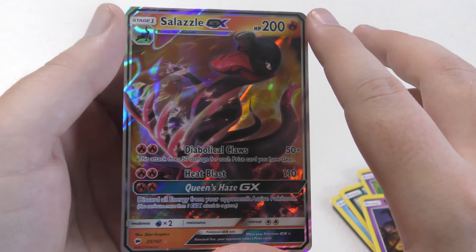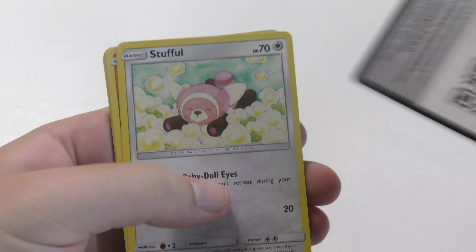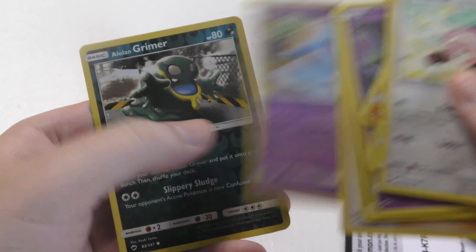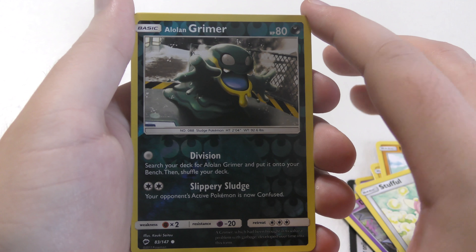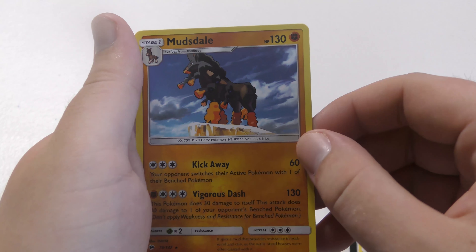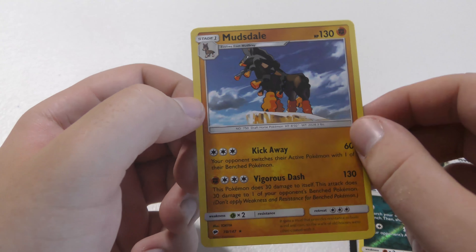Now I'm just thinking about Jurassic Park. We have an Alolan Grimer as the reverse holo — it's a common — and our rare is a Mudsdale, which is non-holographic. Just kind of a cool Pokemon. I like the brown, black, orange mixture going on there.